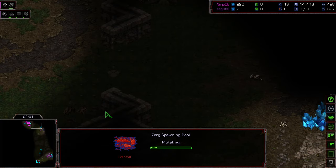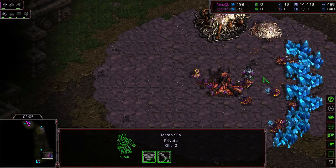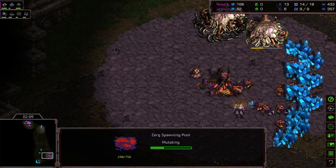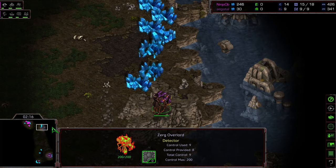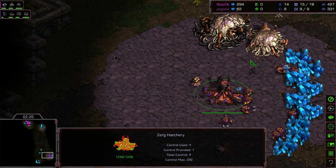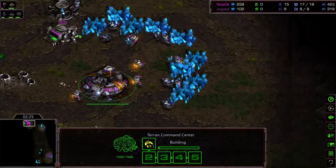This is a map that does not have a ramp — that natural expansion is in fact open. Ninjaob walks in with this SCV. He might just assume that Overlord was there, because this Overlord is also going to the correct expansion, by the way. Still no scout thus far from Agisil.